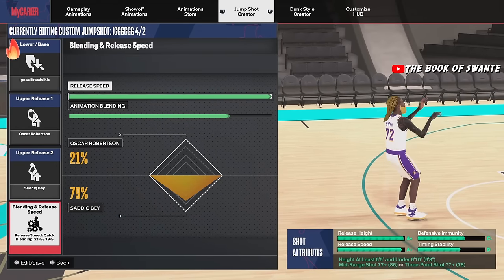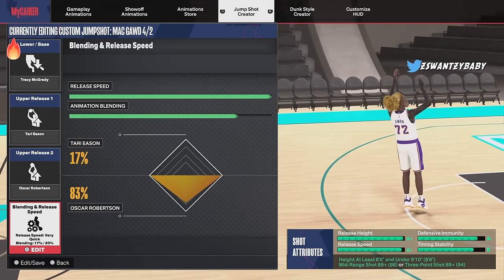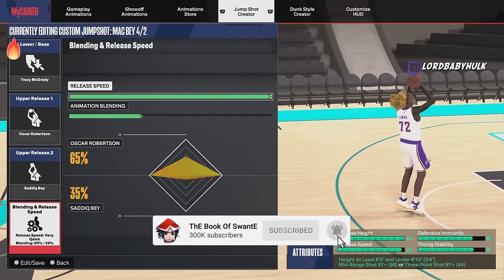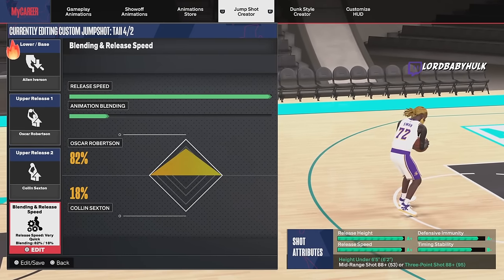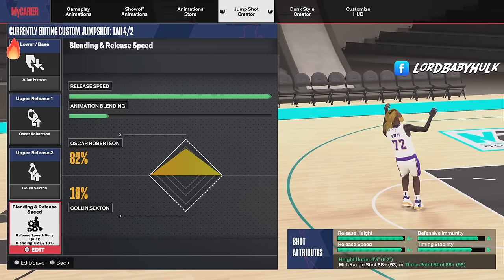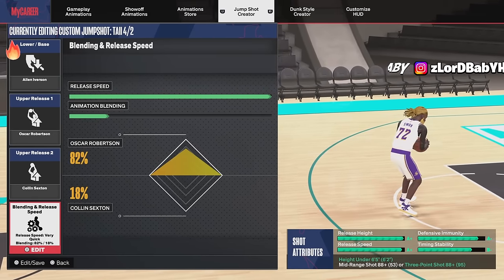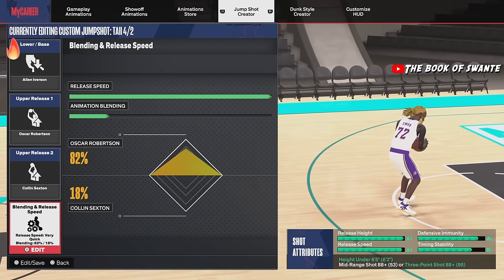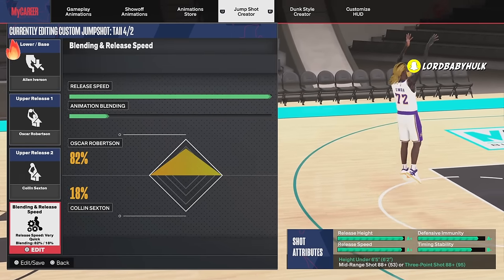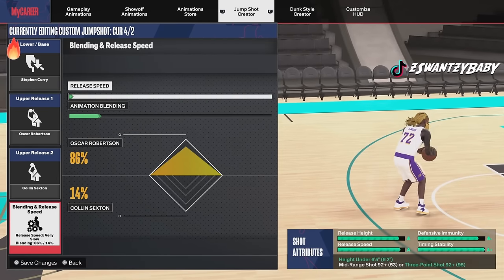T-Mac is personally one of my favorite jump shots — best base in the game. If you get 87-plus, just rock the T-Mac. Here's another version with a higher release height. For guards, this is your T-Mac. If you can't use Curry and you don't have Patty Mills, use this jump shot. I dropped a video on how to glitch Patty Mills and T-Mac on all your builds. This is easier to shoot with than Curry. Here's the Curry jumper — it's faster when you take it down.